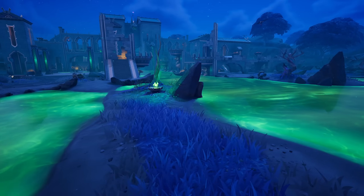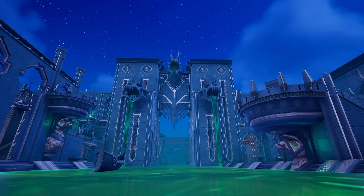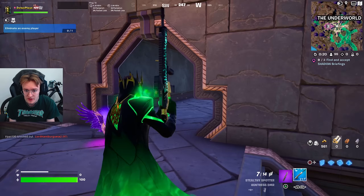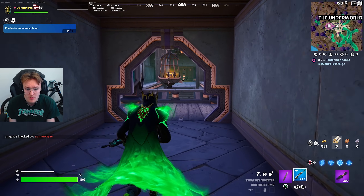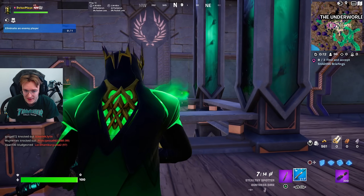Head to the Underworld location — obviously this is where the Hades boss is. You might think Midas isn't here, it's just Hades, but that's where you're wrong. Follow exactly where I'm going right now — you can check on the map as well. All you want to do is head to this location, it's just this massive wooden room, you're probably thinking nothing special here.